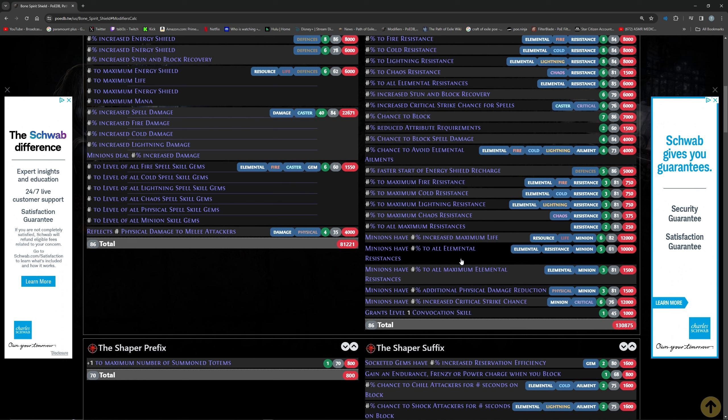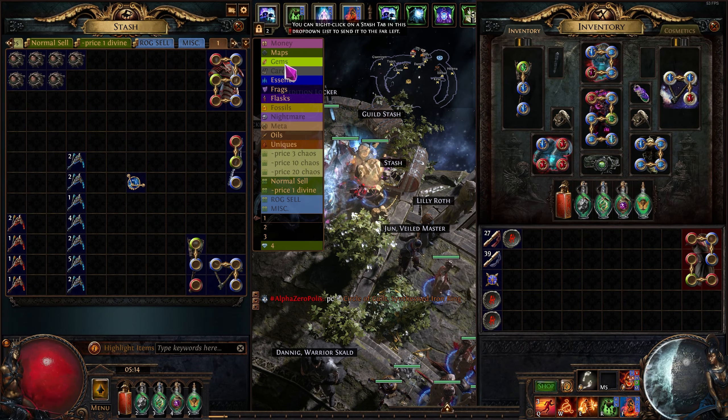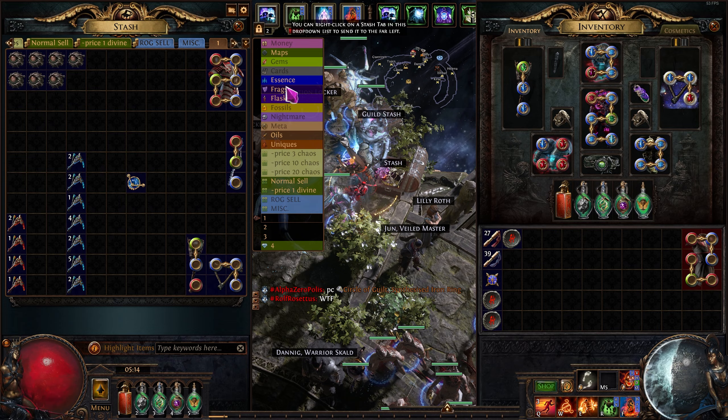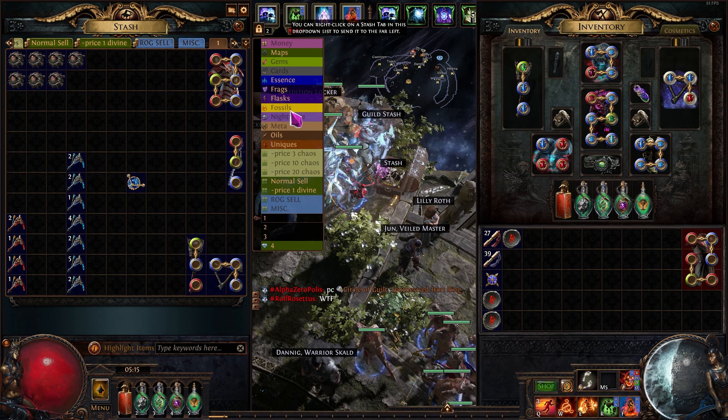With Bound and Pristine fossils, we'll have a better shot at hitting generic life, minion life, all the minion mods we want, and a higher chance at the suffix we're looking for. There might be a more efficient quad-resonator approach with four fossils, but there's a lot more trading involved — you don't want to buy too much and get stuck with leftovers. So I just accepted it would take more attempts and spent about 5–7 div rolling until I got what I wanted.